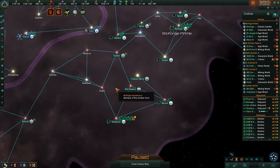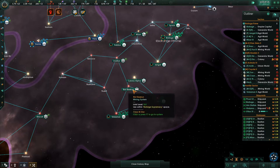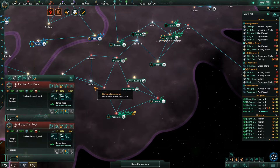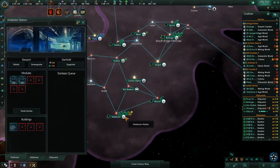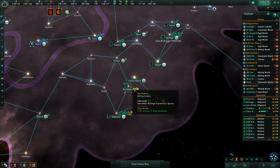Let's upgrade that and build a little bastion there with a bunch of defenses. Two random ships are just sitting there. This is a star base - it needs to be upgraded. We can build a fleet here and then assign it.